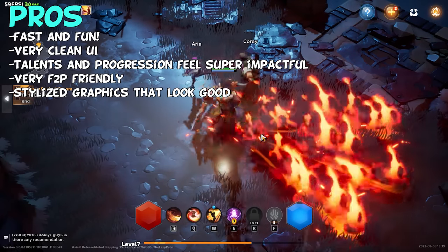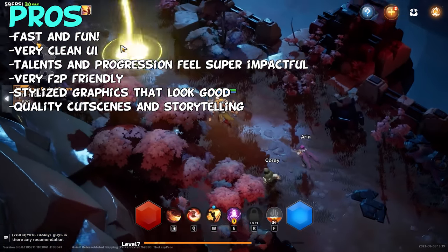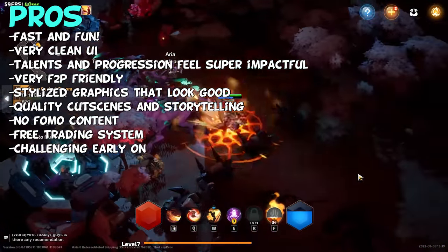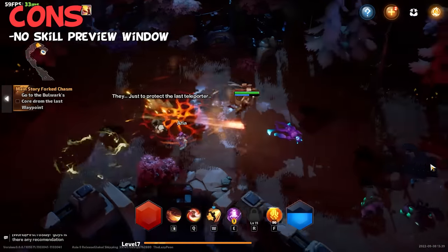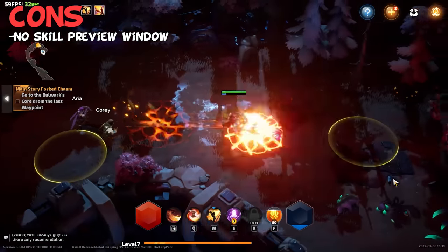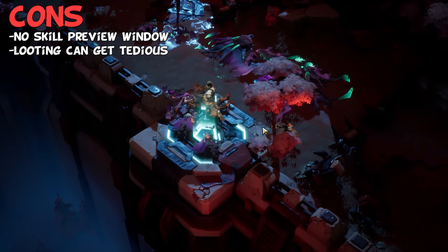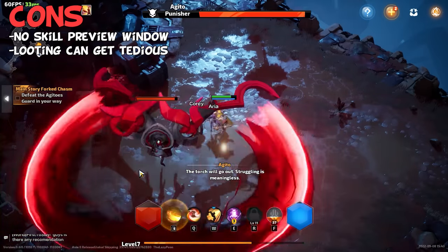Visually I think Torchlight Infinite looks quite good — nice stylized graphics that look great on both PC and mobile. The cutscenes and storytelling seemed pretty good too. Unlike a lot of mobile/PC cross-platform games there are no daily timed online events or time gates; you can just pick it up and play as much as you want. There's also a completely free trading system. On the con side: whenever the game gave me a choice of multiple skills I really wished there was a skill preview window displaying each skill visually. Also, when loot is popping out everywhere, clicking it all is tedious — if they added a loot filter that auto-collects epics, legendaries, or gear score upgrades, that would make the gameplay even better.